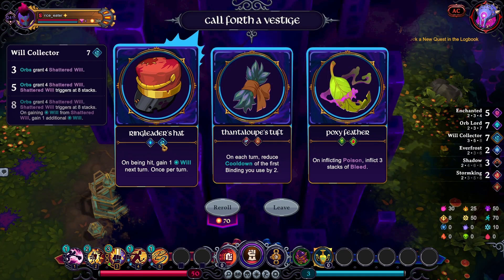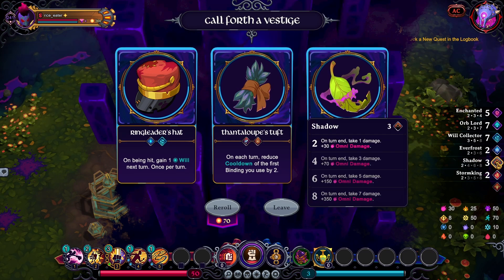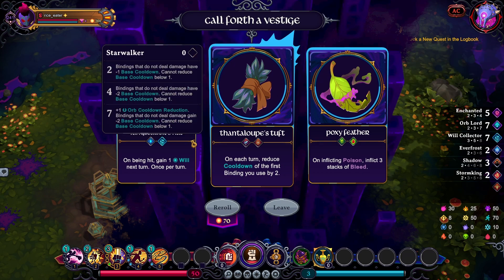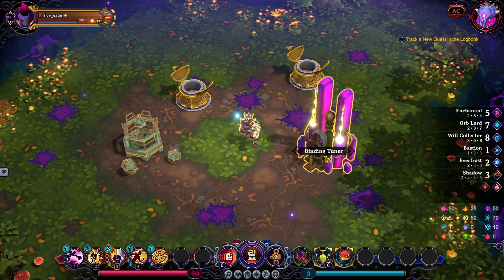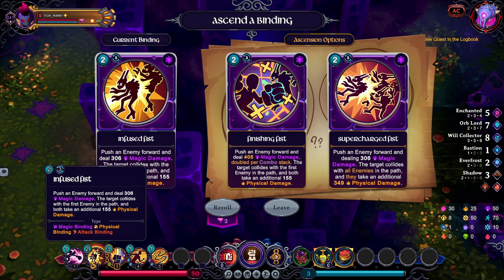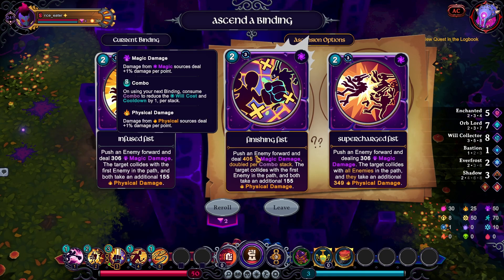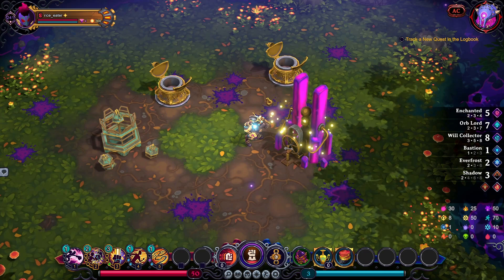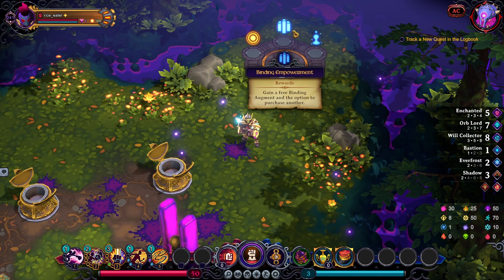So I do get the Bastion — that's fine. That just means I can negate one Shadow damage. I'm not going to reroll and get something terrible so let's just go with the Finishing Fist. I got Cliffs — let's go spend over here at the Binding Empowerment instead of rerolling, or hoping something good comes out from the Sea Breach. These are all kind of terrible.